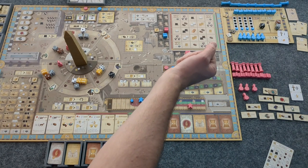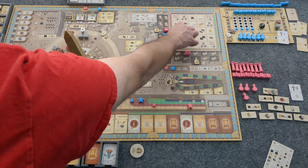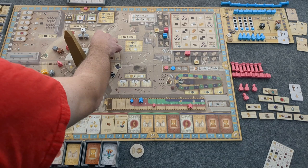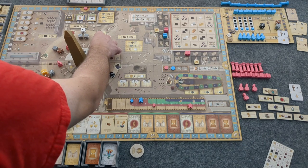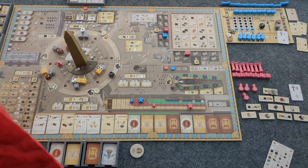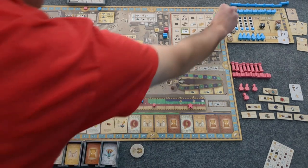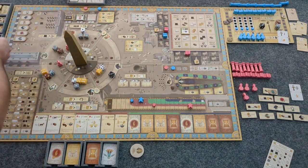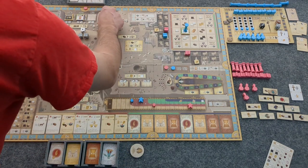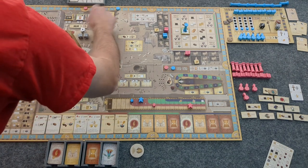I'm not really seeing a downside. Do I want the granite? Just grab it. I will take this, put it there, get to granite, and pay. Granite grabbed. I get one, two points per building regardless, and one point for the adjacent connection, plus one point because of where I grabbed from.